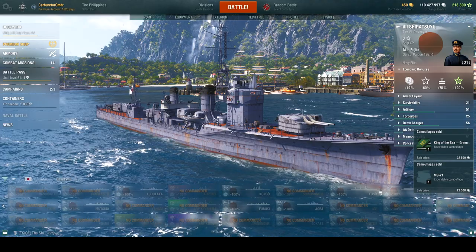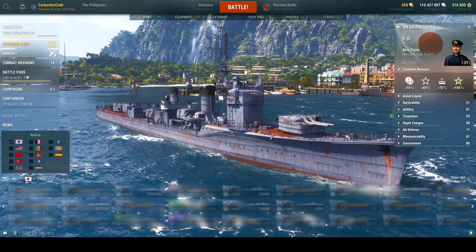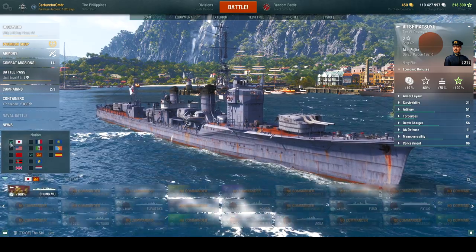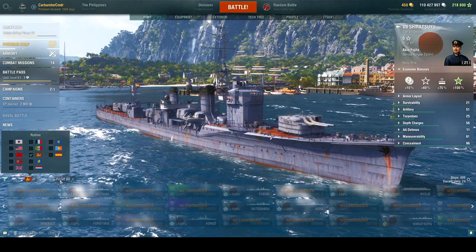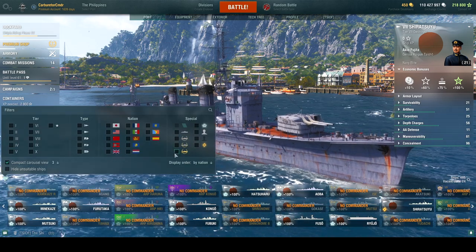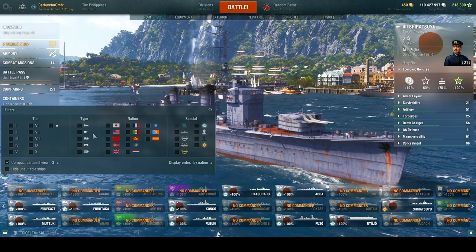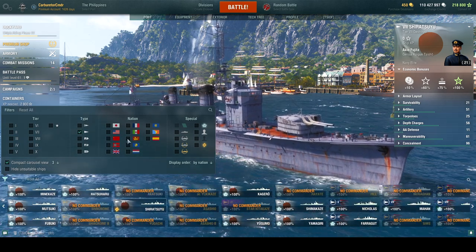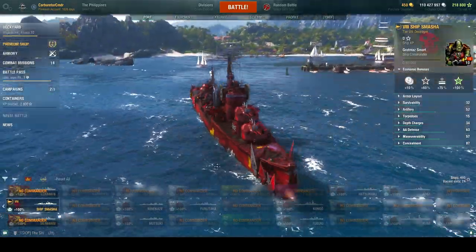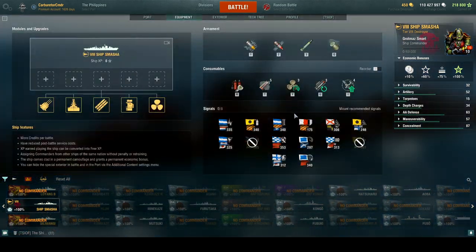Well, that concludes it. I did end up getting the Ship Schmasha, which I believe is basically a carbon copy of the Fen Yang. Now I do have the Fen Yang, but it's still just one of those things where you think, let's see if I can get it and have some fun. Yep, looks like it's just a Fen Yang copy.